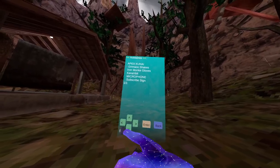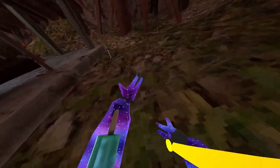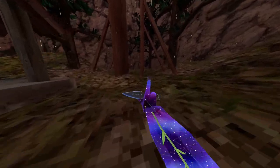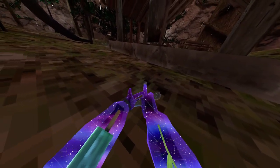There's also iron monkey gloves, as I'm about to show you right now. As you can see they look actually pretty cool. The final holdable is the apex kunai, and this is the coolest one ever — it's a very classic kunai, and it's actually pretty cool.